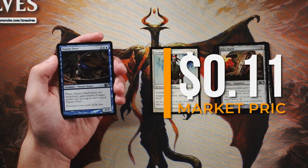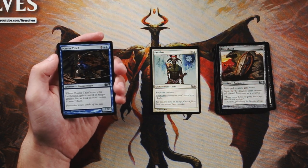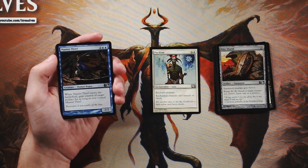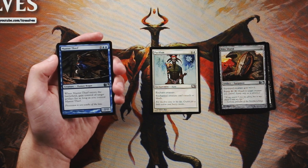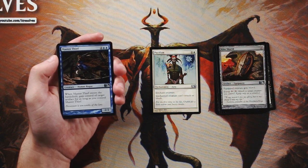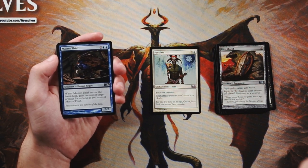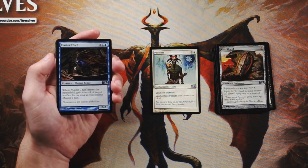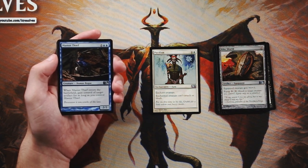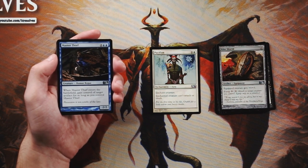Master Thief is a 2/2 for two and two blue. When it enters the battlefield, gain control of target artifact for as long as you control Master Thief. This can be a very strong card but you're dependent on what the opponent's playing — if they're not playing any artifacts this isn't going to do enough. While it's a good card to have access to if you're in blue, I don't think it's the pick here. It's truly just one to gain value from stealing an artifact; if you don't have a target it's not worth it.